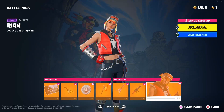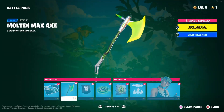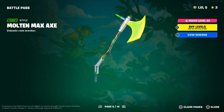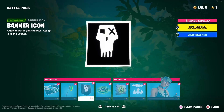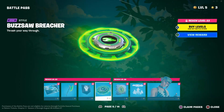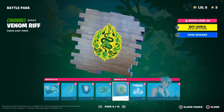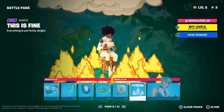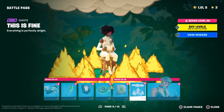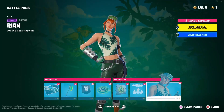Then you have Rion herself. On page five you have the Rock Slide Rion loading screen, uncommon. Then you have the Molten Max axe again — this one's in green, the other one was orange. Then you have another banner icon, Buzzsaw Breacher which is a harvesting tool, then the Venom Riff which is a spray, and the 'This Is Fine' emote — it just seems like chaos is happening in it. Then you have Rion with two styles.